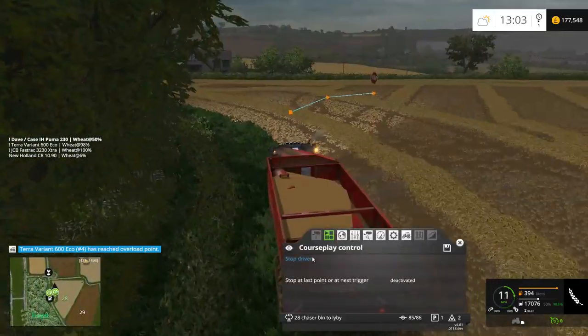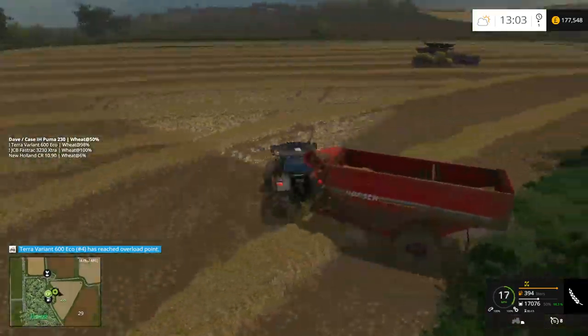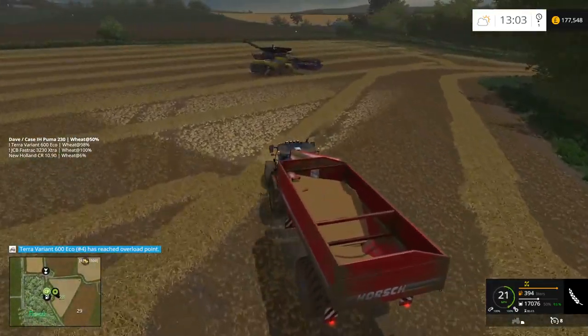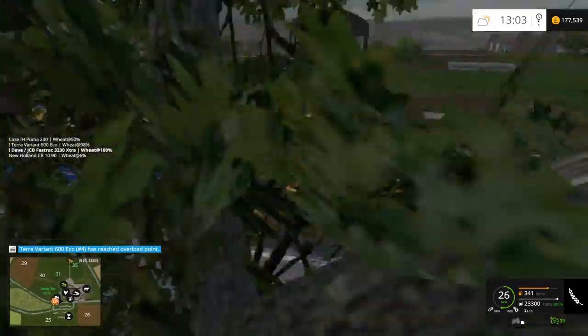We come back to this one still waiting - he's 26% full. The chaser bin will come down, unfold, and hopefully if I've done it right he'll get to the wait point. The worst thing about that mod is it bounces - if I put it in place of the JCB it vibrates the trailer across the road, which is quite annoying. He's full now so he'll run that course. The Puma's still got 50% in him but because of the settings we put on he's going to go back and chase the combine again.